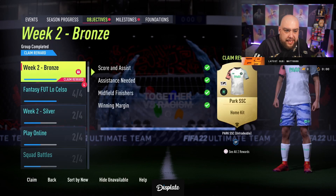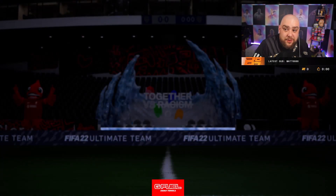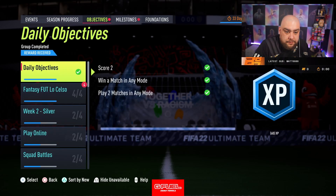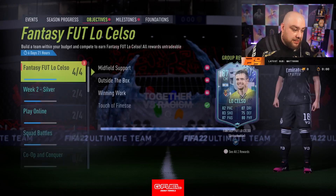Right, midfield finisher, claim reward — what do I get here? Another kit. Decent fodder. I would have loved to have got some beastly player. That kit's quite nice as well. Fantasy La Selsa — right, some more packs. So we've done La Selsa and we've got some more packs.